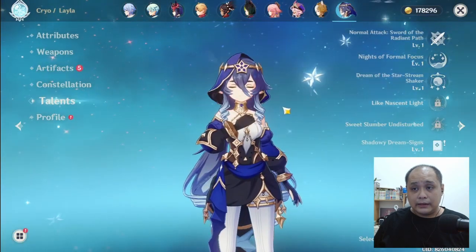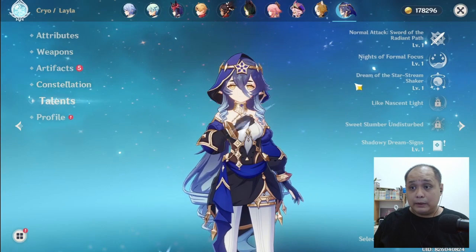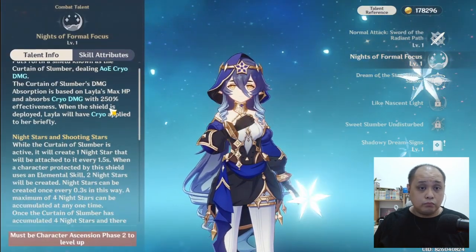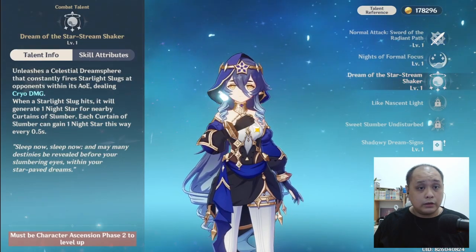Now let me check Layla — I think we went through her on a previous banner. Yes, she's HP-based — not bad! Okay, I'm still satisfied. Getting one five-star would be better, but getting two new four-star characters is also a good thing. I wanted to get them on the last banner but they appear now.